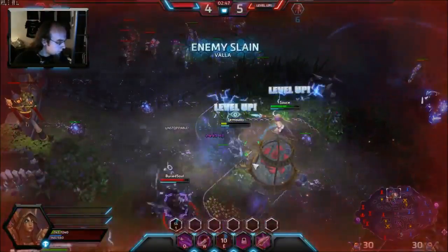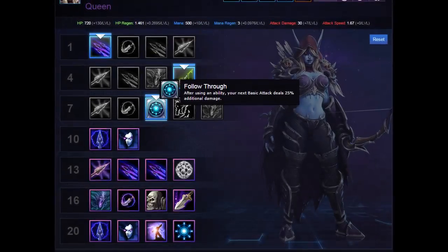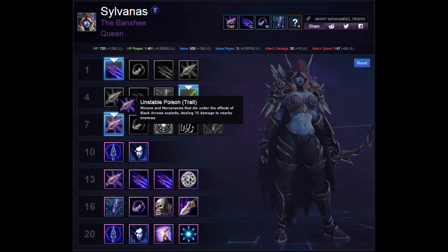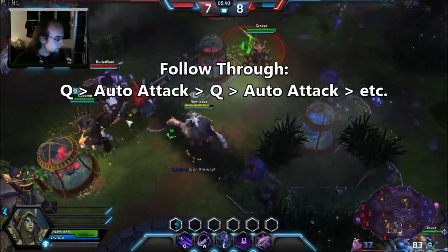On level 7 my preferred talent is Follow Through. It's a solid increase in your damage output because your Q ability is on such a short cooldown. Unstable Potion is fun to mess around with, but your pushing ability is already amazing and its damage is not reliable during teamfights.